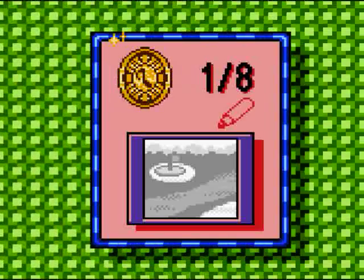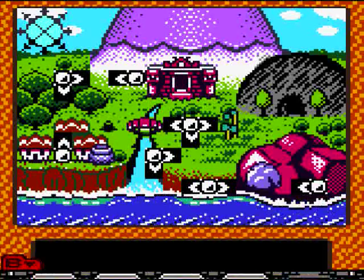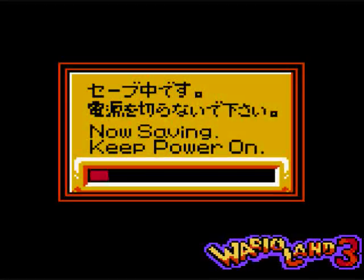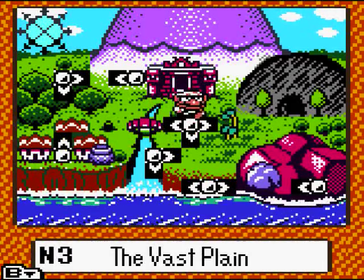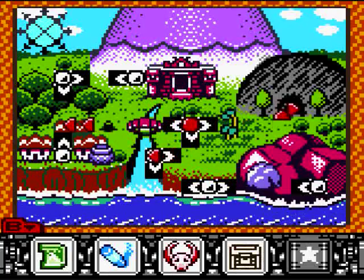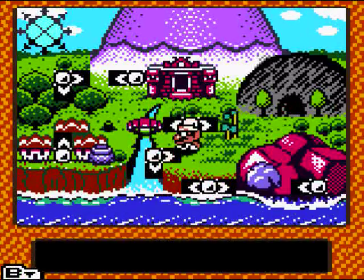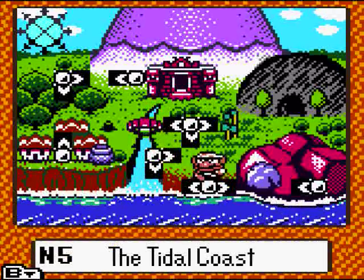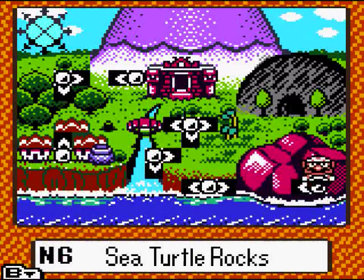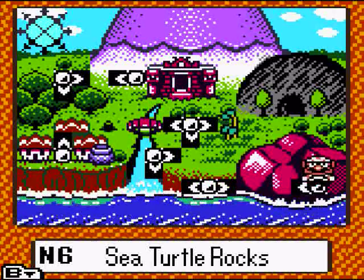Interesting — looks like I got myself a new option. So if I go over any kind of area at all and just press B, it'll tell me what items I've got. According to this, I still gotta find the blue chest, and green and blue. Well, that makes perfect sense — lets me know what I need to do. I think we'll go to Sea Turtle Rocks in the next video. I'm out of time. Goodbye everyone!